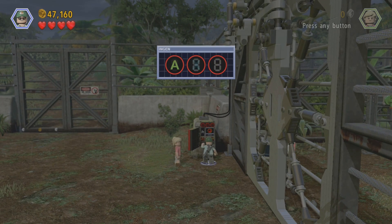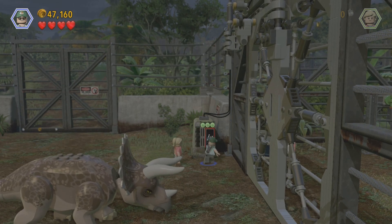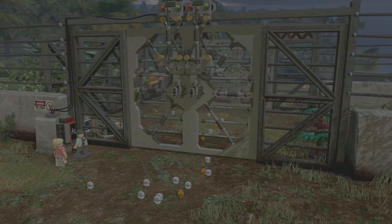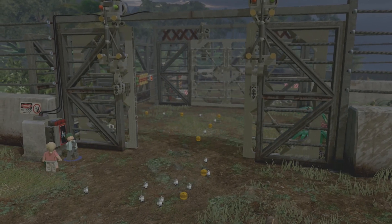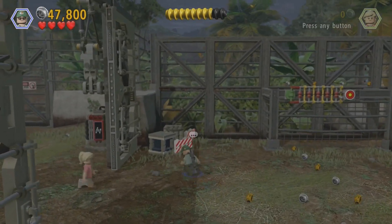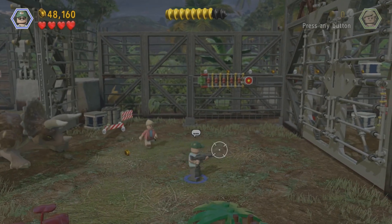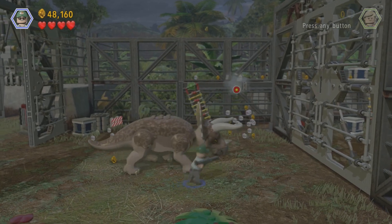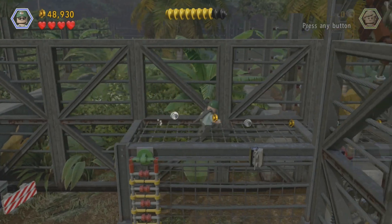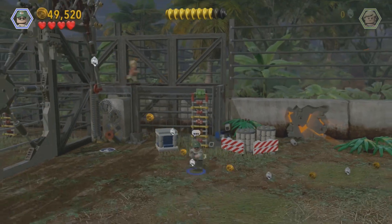Here we go — okay, so A, X, A, A, X, A. There we go. Oh okay, the door's opening — I was like, what's going on here? That's pretty unique. So we just go up here, and then go on the other side and we should be able to unlock it. We better find ourselves a shortcut, Dr. Sandler.